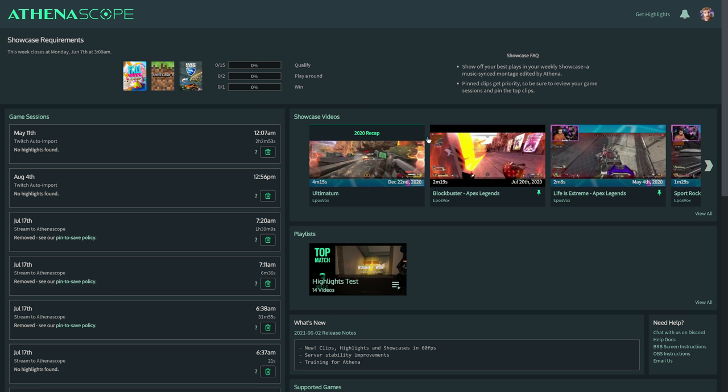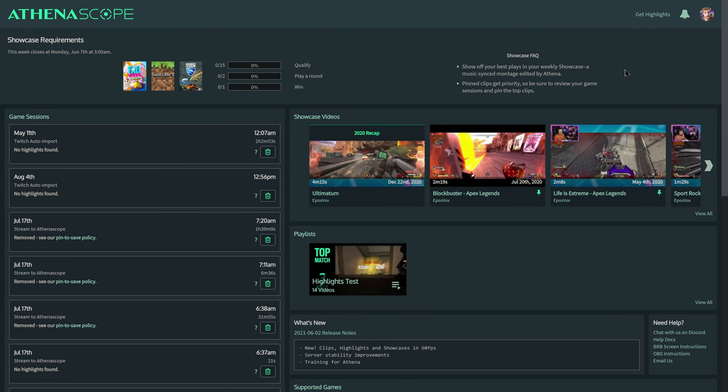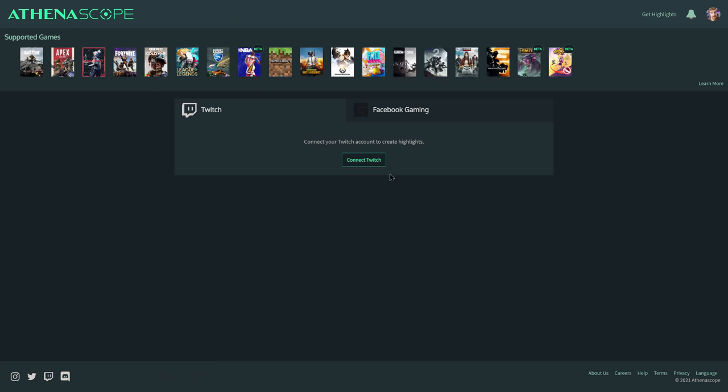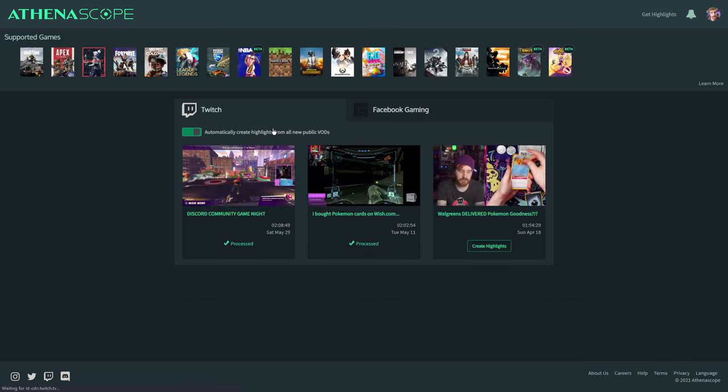So you go to Athenascope.com — link will be in the description — sign up, sync your stream account, and there are a list of specific games. Once you have logged into an account, you can go over here to get highlights and then sync up your Facebook or your Twitch account. I'm going to connect Twitch here, and you can see they do currently only have a list of specifically supported games.